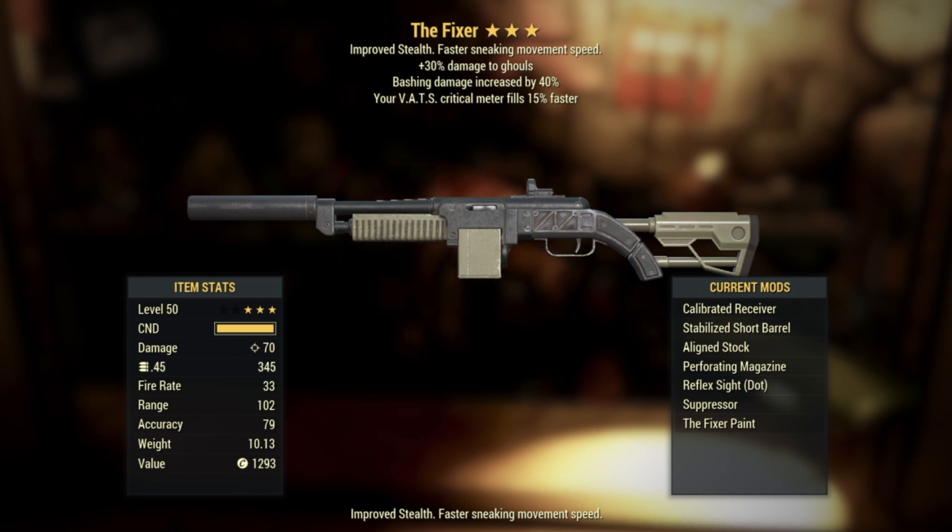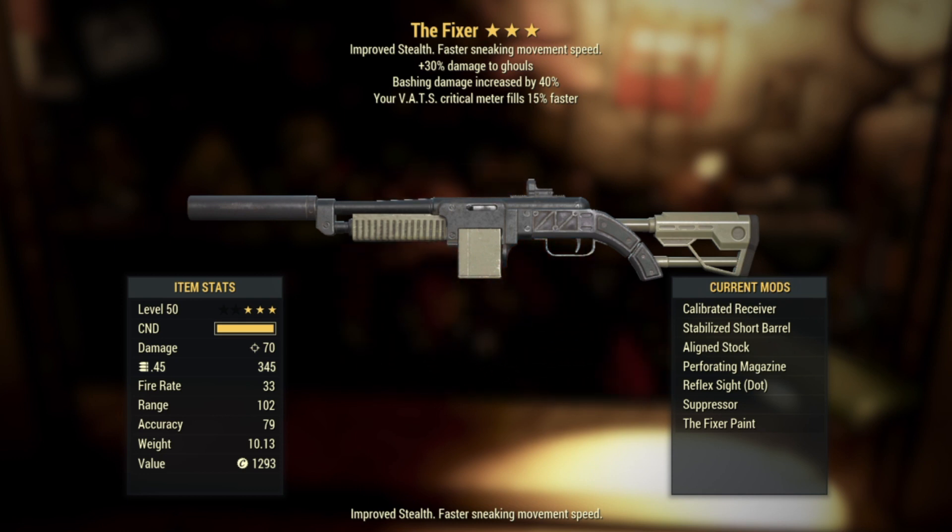It comes with plus 30 damage to ghouls, bashing damage increased by 40, and then your VATS critical meter fills 15% faster. This isn't my favorite assortment of legendary perks to have on a Fixer, but I just can't believe that I rolled a Fixer on my first shot. I'm just going to hope that the luck keeps going from here.